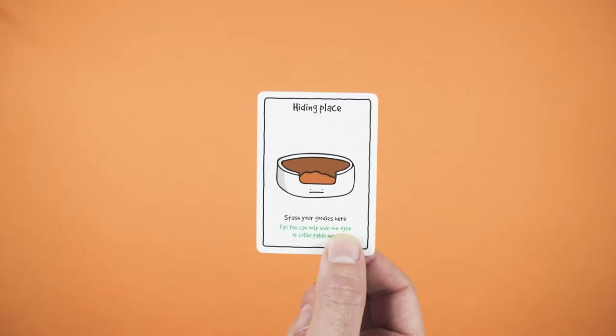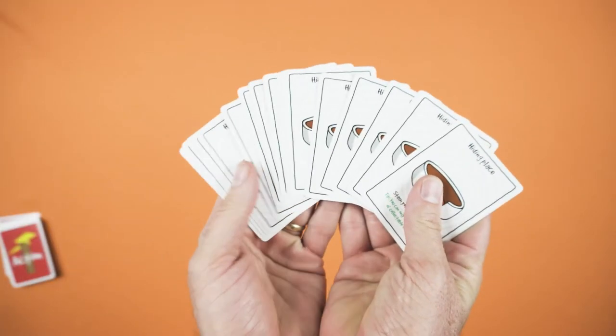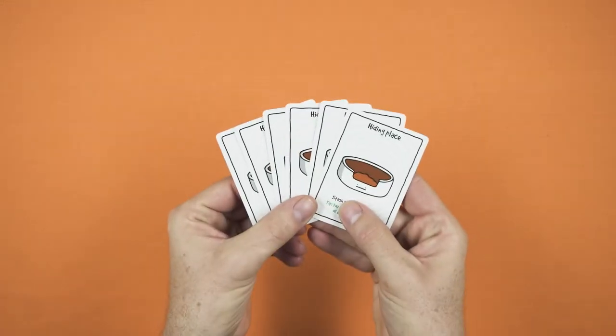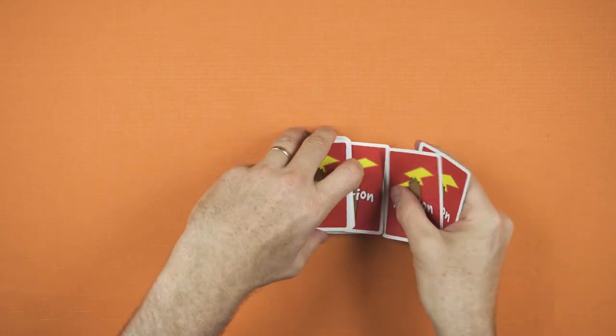To stash your goodies you'll need hiding places. Separate out the hiding places from the action deck. Deal each player one hiding place. Add two hiding places per player into the action deck, then shuffle.